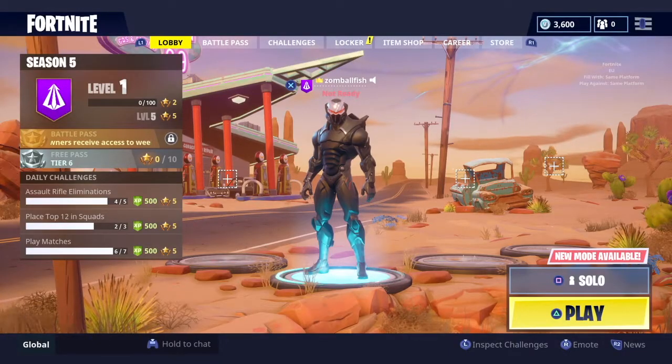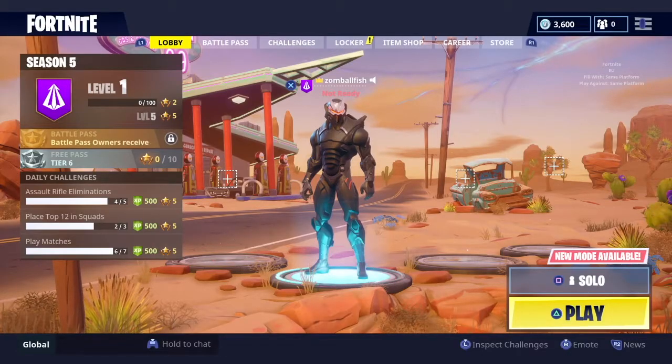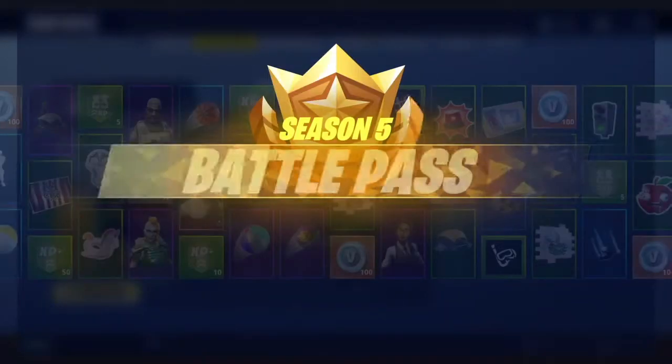Oh my god, the lobby looks absolutely insane. Season 5 is here! Viking ships, desert outposts, and ancient statues have appeared across the island. An ATK - I think an ATK is like a golf cart, which is crazy. We're going to be able to drive golf carts.